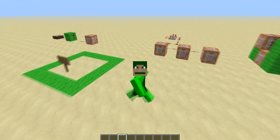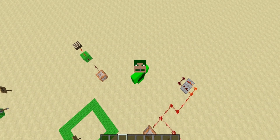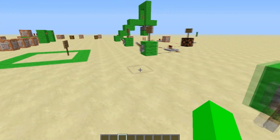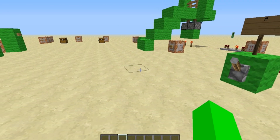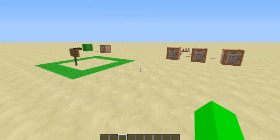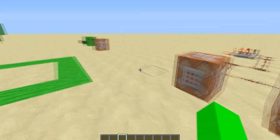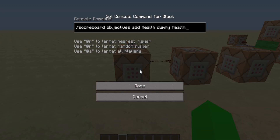Hey guys, Mighty Green Giant here. If you haven't seen my previous two videos, this one's going to be a little more in depth, so you might want to go watch those first — they'll be linked in the description. This one is basically going to cover some map-making tips I've found when working with command blocks, so let's go ahead and get started. It won't be super long, just some cool things you can do and how to use them.